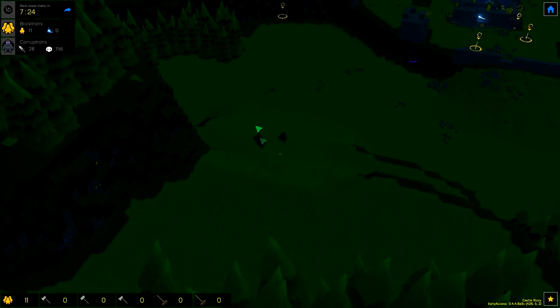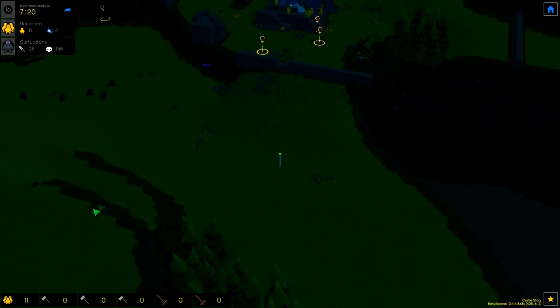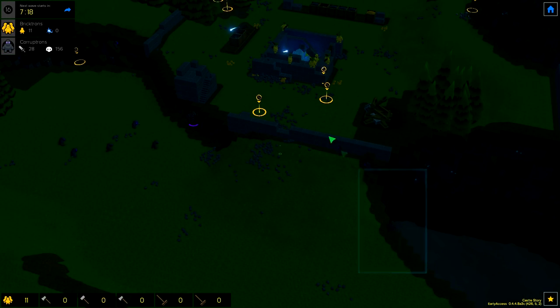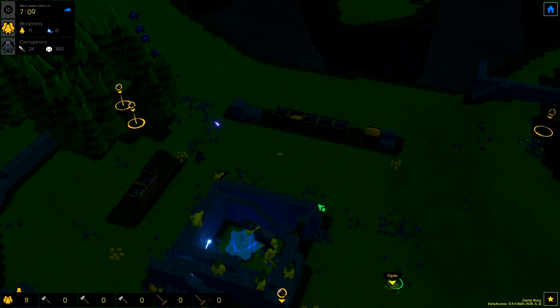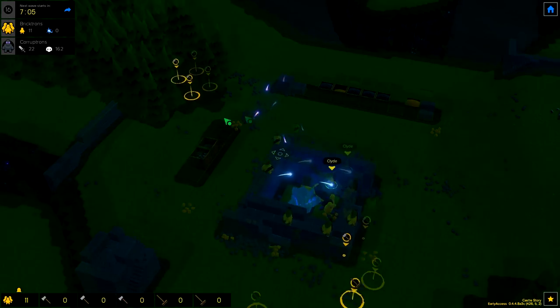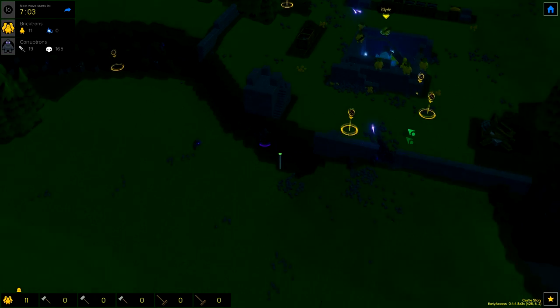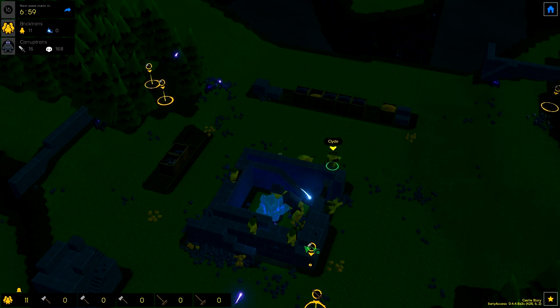Okay, so what have we got for this wave? Three small guys. And also one small guy over here, another three small guys over here. Hopefully, we should be able to snipe all these guys before they hit us off. Clyde is going to have to come back up here if possible. And then once that's done, we should have a bit more of a defensive force shooting at all these guys through the gap here.